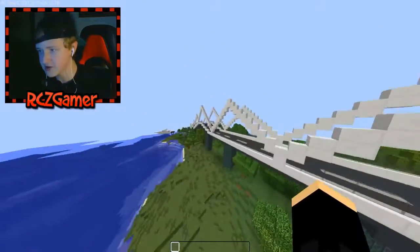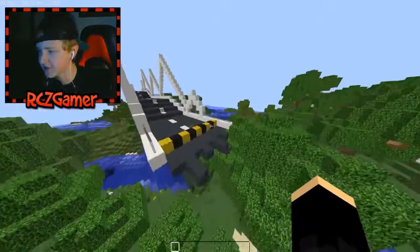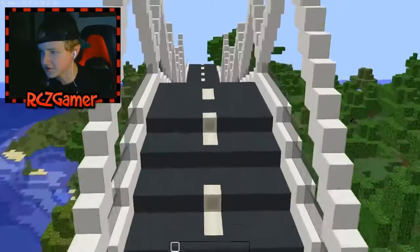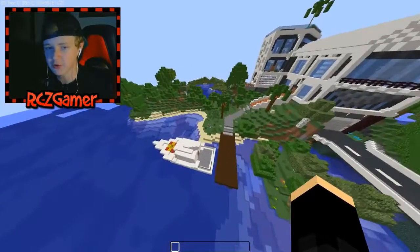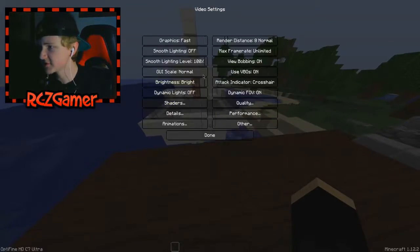So we have this nice bridge here, which I think is meant to be here — I'm not sure. It looks like it leads up to the manor itself. There's also a little yacht or boat thing here. Let me just check my render distance settings — okay, there we go.